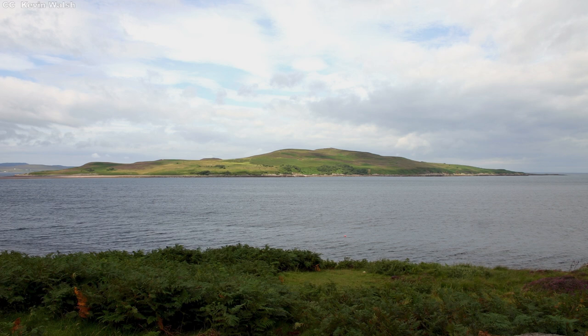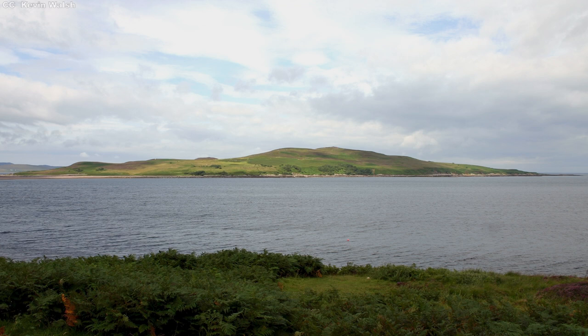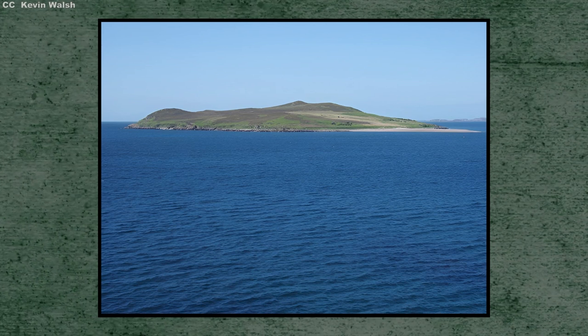Seen from the air, on a map, or in person, Gruinard appears almost boring. Lying in a bay off a pleasingly desolate stretch of northwest Scotland's shoreline, the island is small — a mere two square kilometers, or a little over 500 acres. It's certainly not Scotland's tiniest island, but it's far from the biggest. It's also uninhabited, despite lying just a kilometer from small farming communities on the mainland. Gruinard has been devoid of human settlements for over a century. An 1880 census records just six people living there; by 1920 that number had dropped to zero.